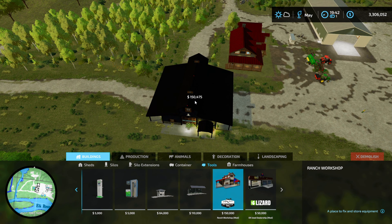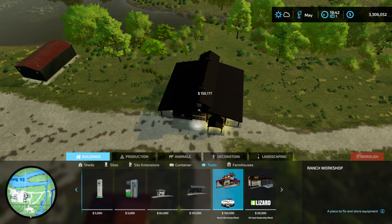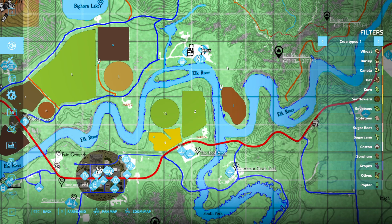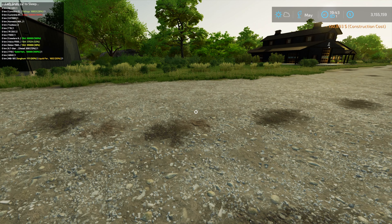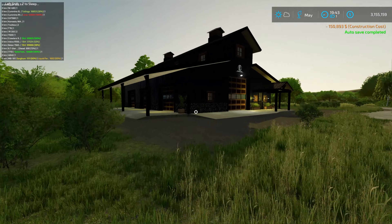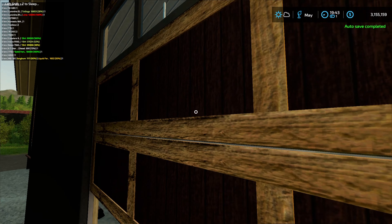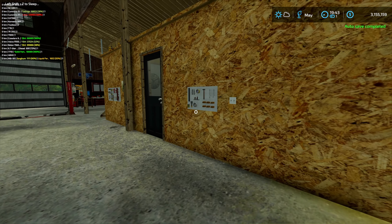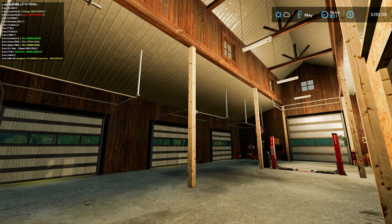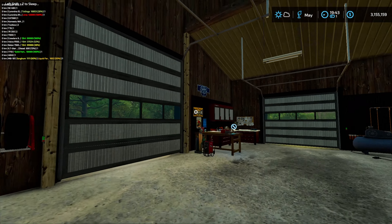What's the front and what's the back of this building? I'm going with this looks like the front. We'll just put that down over there. I'm assuming this is supposed to be a shop - 150,000 yeah, okay, money we should probably be spending on equipment. But oh, that fancy door - lights, cool. We got three more garage doors along here, cool.